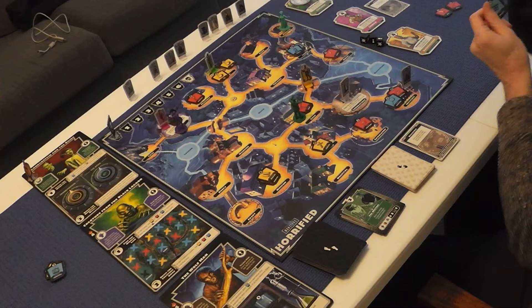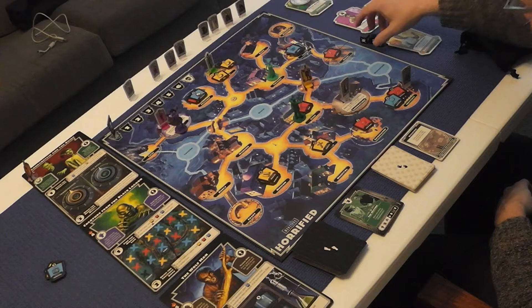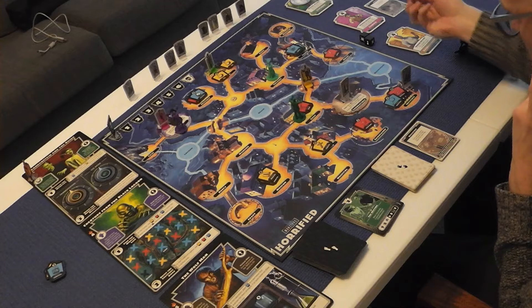The Creature from the Black Lagoon moves two and rolls one die against the Courier — no hit. The Wolfman rolls one die — rolls a hit, so the Courier discards an item. The Invisible Man is not in this game.